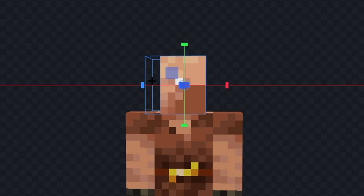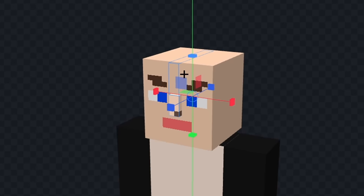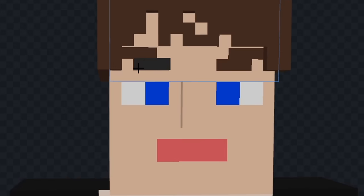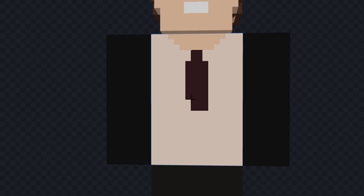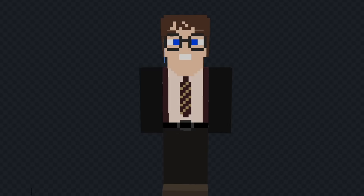Let's make his head smaller. Now let's color his clothes. Now let's give him some eyes and we'll give him a mouth and a nose. Now let's add his hair. Now let's add his glasses. Now let's give him a tie and we'll give him a belt. Now let's add his shoes. And finally, we'll add texture.